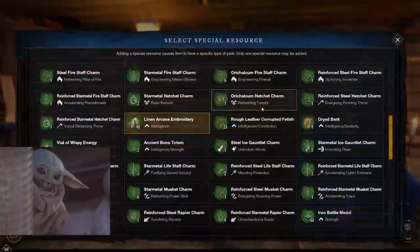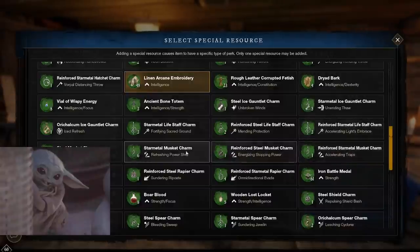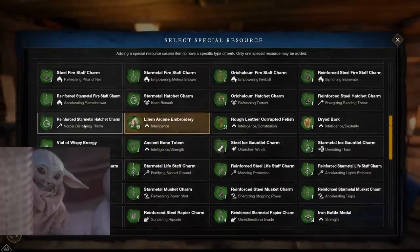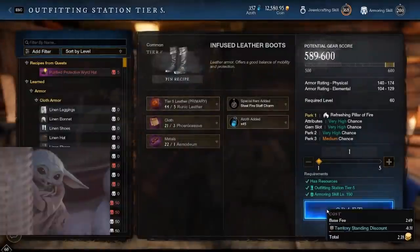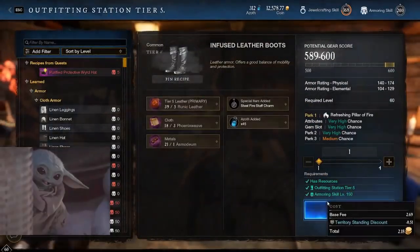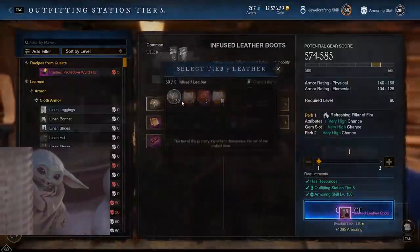It has luck and siphoning incinerate — could have been better passives. We're looking for more PvP gear so we're not too worried about luck right now. Not a terrible roll at all; we may sell that later if we find something better. Moving on, we're crafting specifically for fireball impact damage percentage. That perk is currently not working — a lot of people have tested it. He's crafting a few pillar of fire for himself.